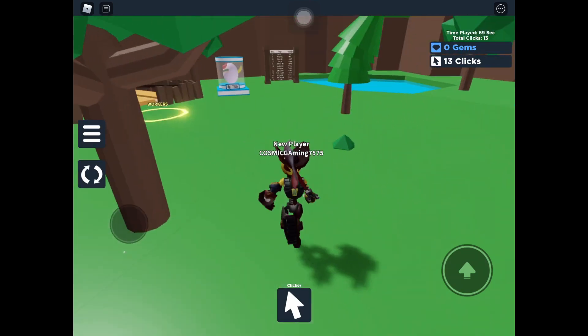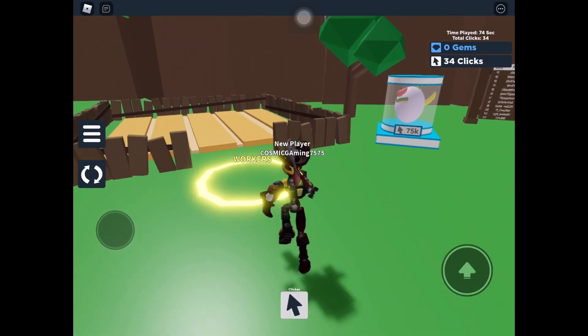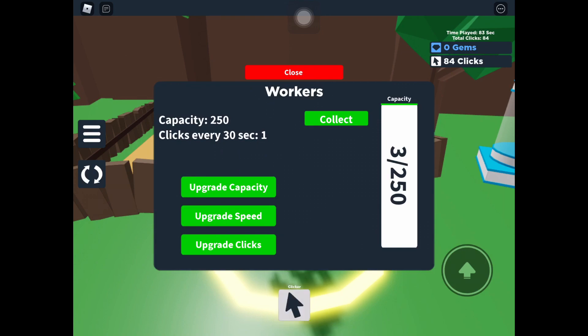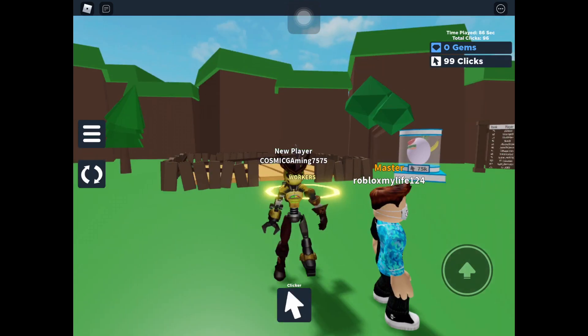Let's see what's gonna be my aim for this video. Anyways, what are these? These are workers. I can upgrade their capacity, upgrade their speed, and upgrade their clicks. Let me just collect these — I got 3 from that. I'll see you guys in a bit.